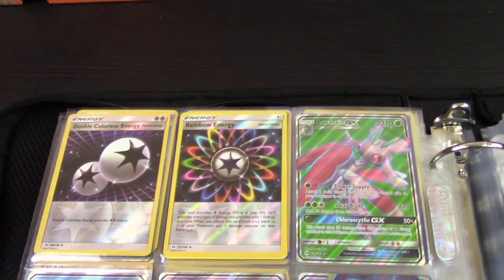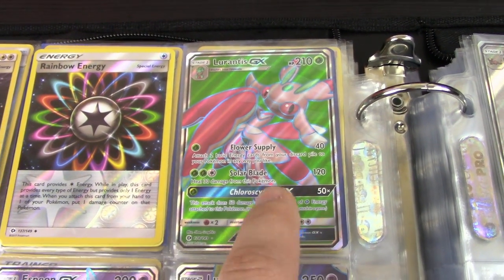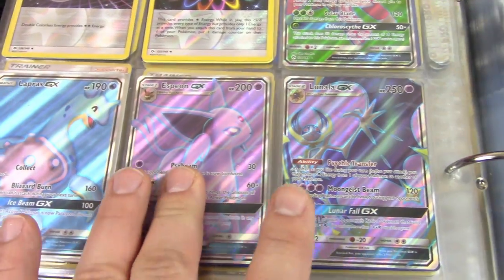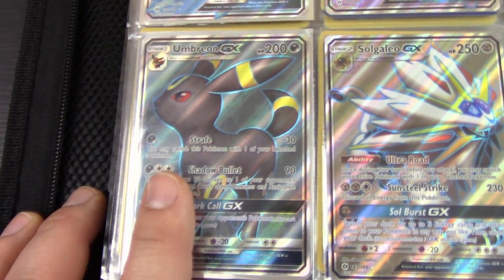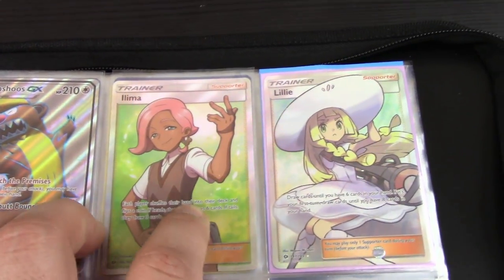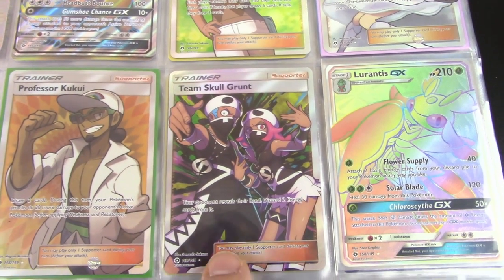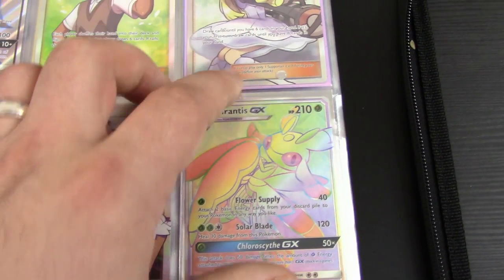Now we're moving on to the cool stuff. I personally love the full arts. We've got our Lurantis GX full art — that was a trade from my buddy Dakota Broski, shout out to him. We've got Lapras, Espeon, Lunala, and Umbreon. Shout out to my buddy 8-Bit Bach and also my buddy Jason who traded me for those. We've got Solgaleo — shout out to the Mega Evolution Guru. We've got a Tauros GX full art, Gumshoos, Ilima, Lillie — shout out to Shadow TCG — Professor Kukui, and Team Skull Grunt, one of the nicest looking full arts in the set. We've got Lurantis hyper rare — shout out to Primal Crew for that one.